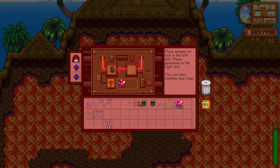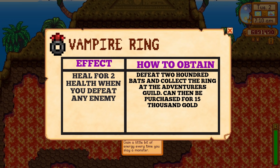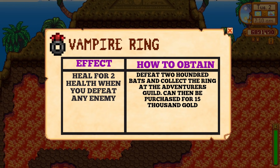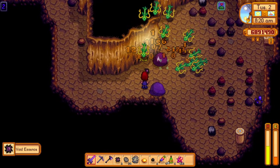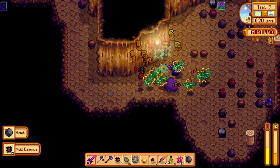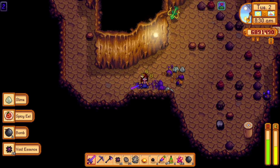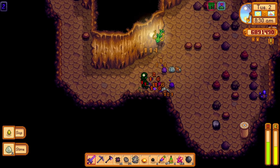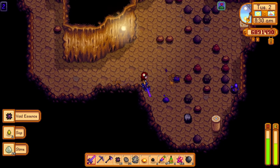Next up is the Vampire and the Soul Slapper rings. These two work in the same way and are pretty good when you combine them. The Vampire ring will yield you 2 health every time you defeat an enemy. 2 health seems quite insignificant, but if we use some quick math, 2 health multiplied by 1 million is 2 million. So based on that logic, it's pretty good.